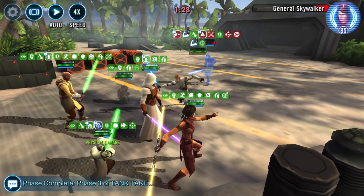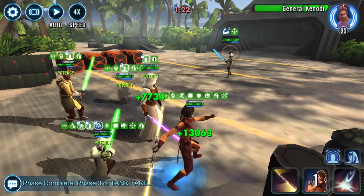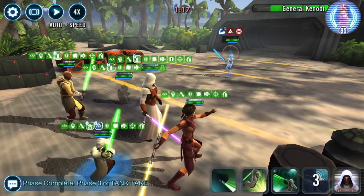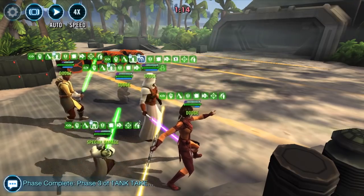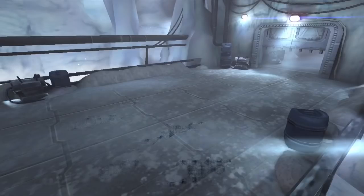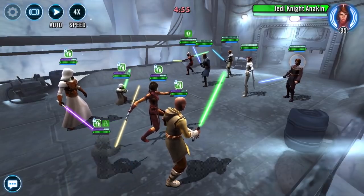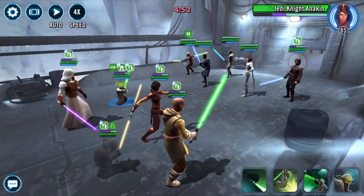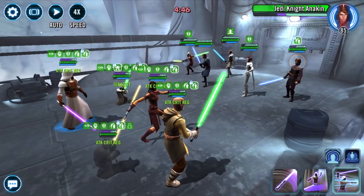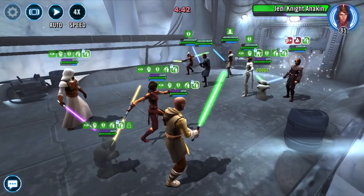We'll just finish it up and move on to the next one. Next one: the return of Bastila lead. I think this one is actually easier than the Jedi Knight Revan lead. Same principle — you're starting off going for Jedi Knight Anakin again, and you've got to take that big DPS out. It's going to take some time, go with the basics.